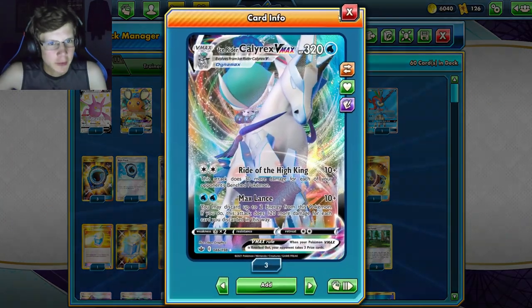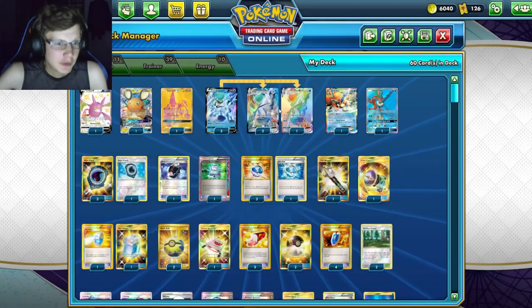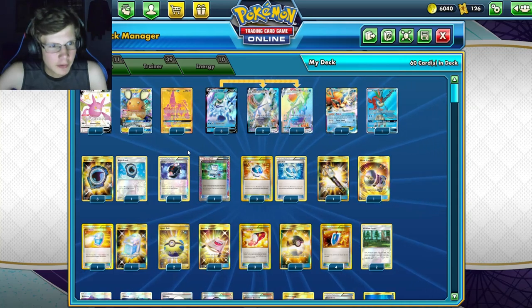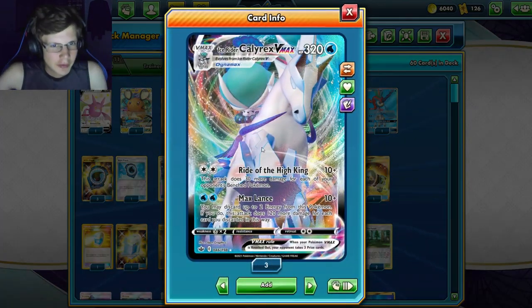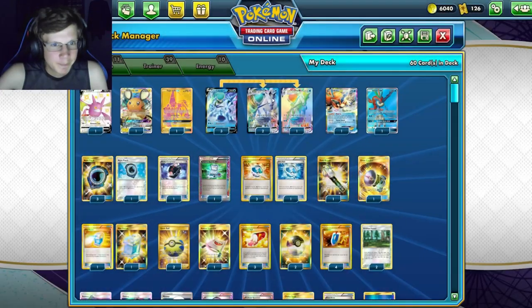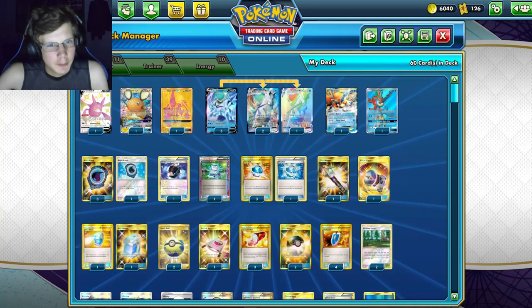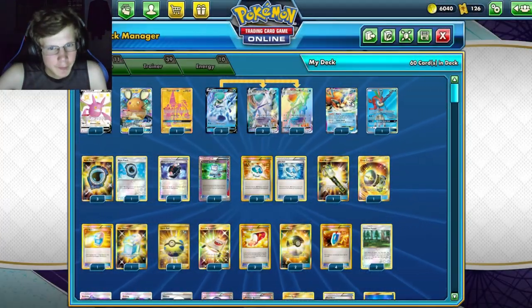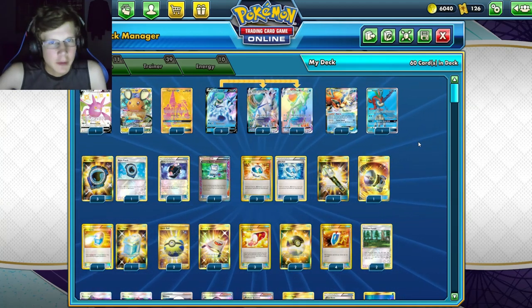That's going to wrap up all the battles for this video. Overall, Ice Rider Calyrex V-MAX is really consistent — 250 damage per turn, discarding energy then using Max Potion or Ace Roll to heal and reset. Aqua Patch and Melanie are fast with this deck for getting two energies per turn. Metal weakness is kind of killer against Zacian decks, but I did beat one. The Keldeo package provides great support against GX and EX Pokémon and makes retreating effortless. If you enjoyed, leave a like and subscribe — peace out.